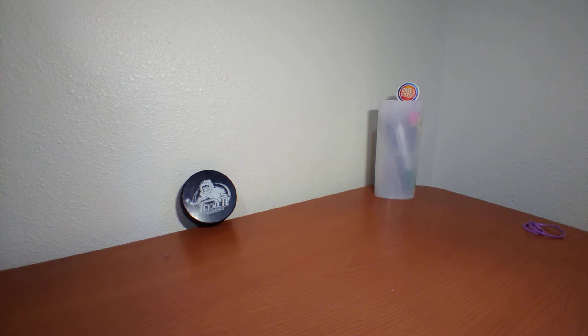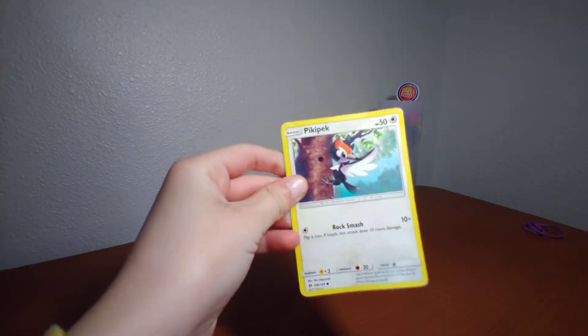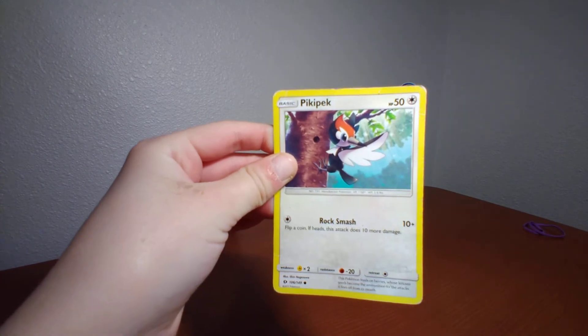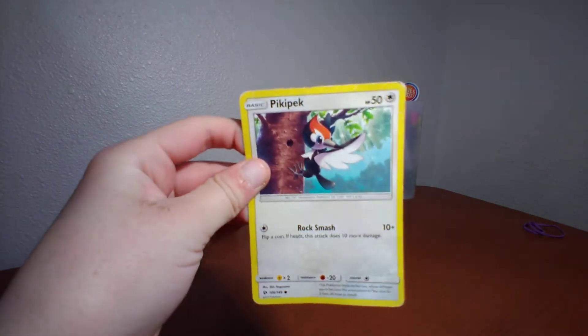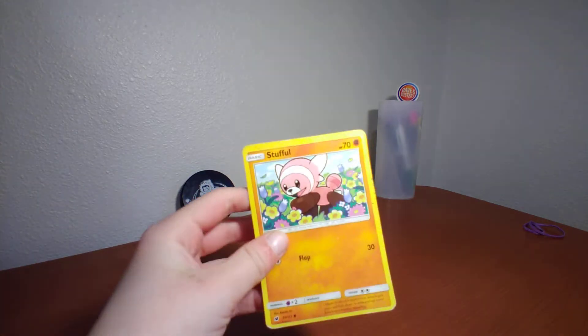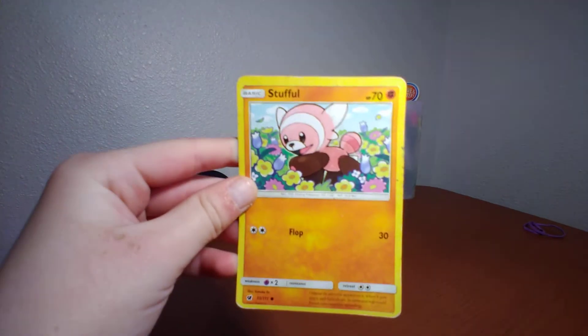To start off I have Pikipek. It's a pretty good card but it doesn't have that much health points and it doesn't do that much damage, but it's still kind of cool. Next up is Stufful. Stufful is not good either but it's kind of cute.